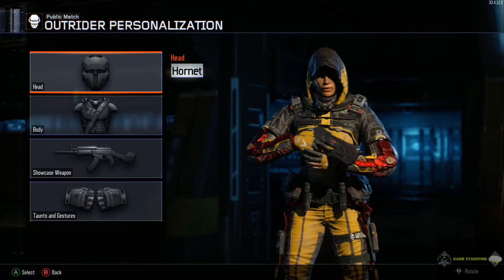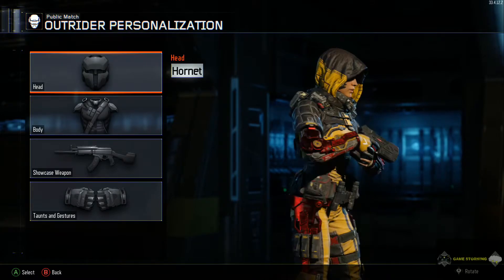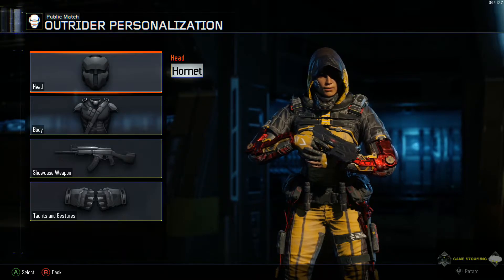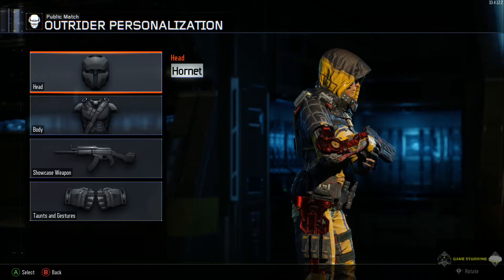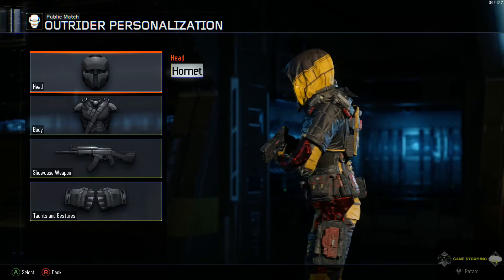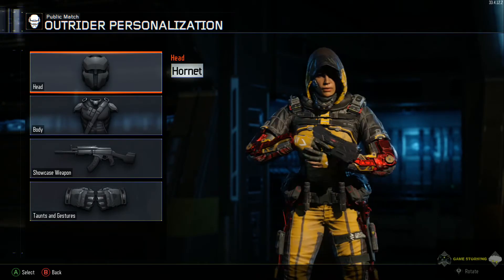Max level right here is the Hornet outfit, which I think is absolutely just sexy. This nice yellow and black — the red is what really makes it stand out. And if anybody else has a max specialist, please tell me, or if you have the max Overdrive or Outrider — I don't know the names of these specialists yet — leave that in the comments down below and which outfit you actually wear.